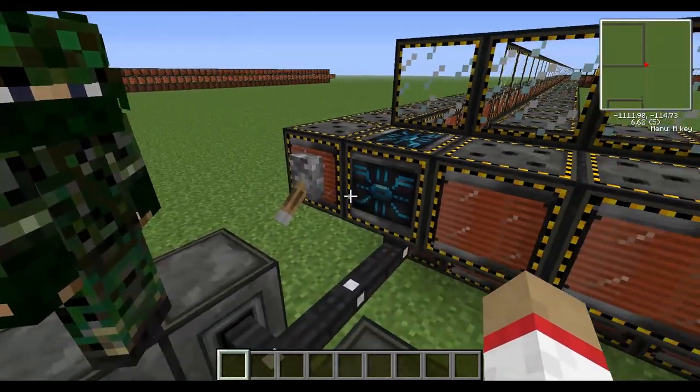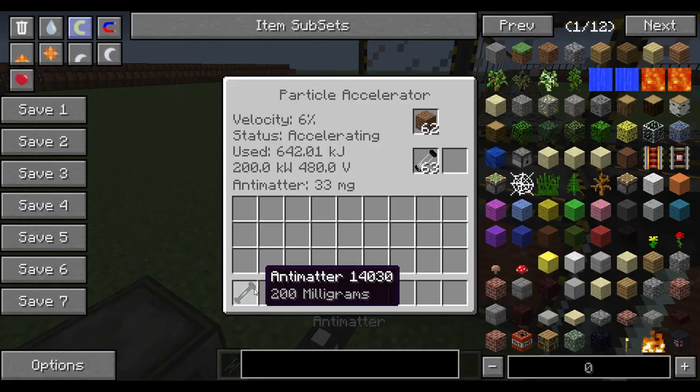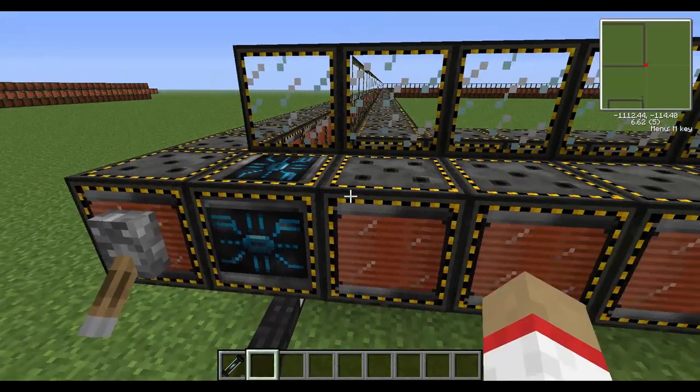Now that we are almost ready, it will bounce like this for a bit. And there we go — created 200 milligrams of antimatter. That's how simple it is.